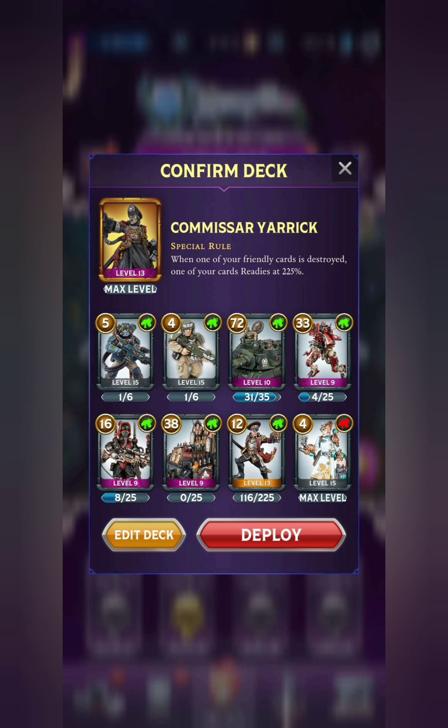The cards you do want obviously are the two Infantry with Endless — those combo really well with Yarrick's special rule, allowing you to get more ranged buffs to your units. You do have to make sure that all of the cards in your deck buff ranged, so we see everything in here except for the one 4-point healer, which is just in there to increase the health of your strongest cards, and you'll get a lot of value out of that at these levels.